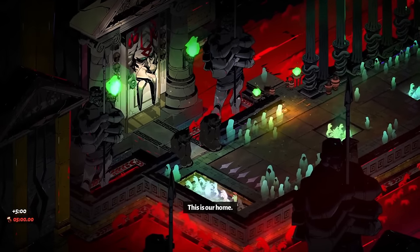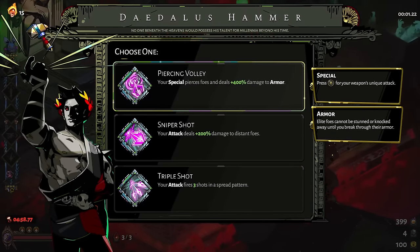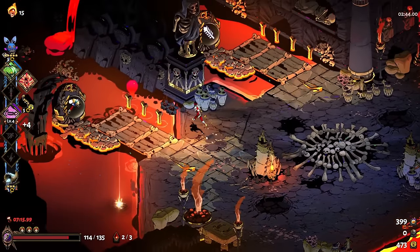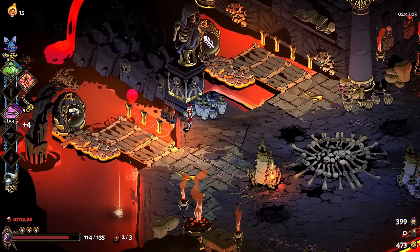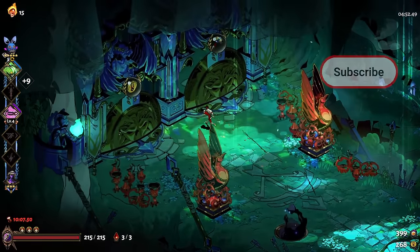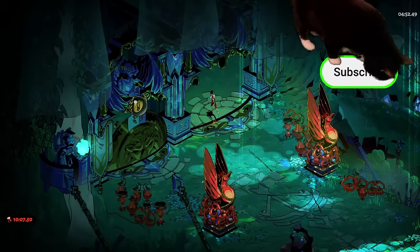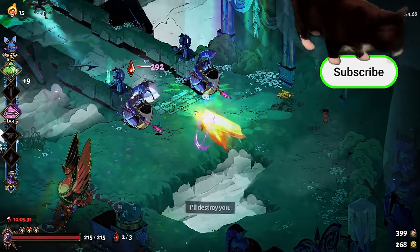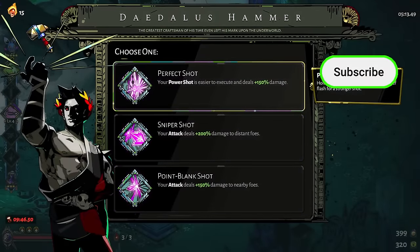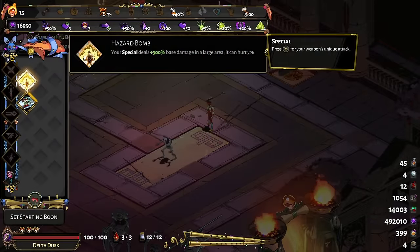Let's get some hammer basics out of the way. There's a 25% chance that you'll get a hammer in the very first chamber of a run; otherwise you'll most likely get one offered as a chamber reward in Tartarus. It's possible to get unlucky and not even get it offered until Asphodel. If you choose another reward over a hammer, don't worry — you'll get offered it again eventually. The first chamber in Elysium is where you could start to see the second hammer get offered, and if you somehow miss it in Elysium, there is still a chance it'll be on a door in Styx.